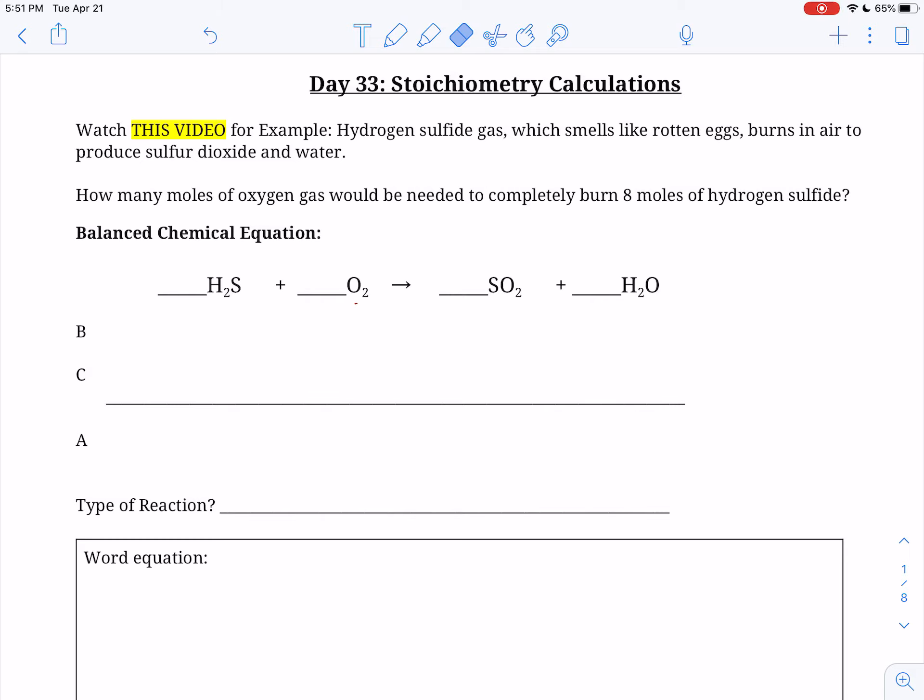Okay, all right, so this is day 33. More stoichiometry — it's going to get a little bit more confusing, so make sure that you finish day 32 and that you understood it, you check the answer key, and you're in a good place moving forward, because we're going to add an extra step on now.